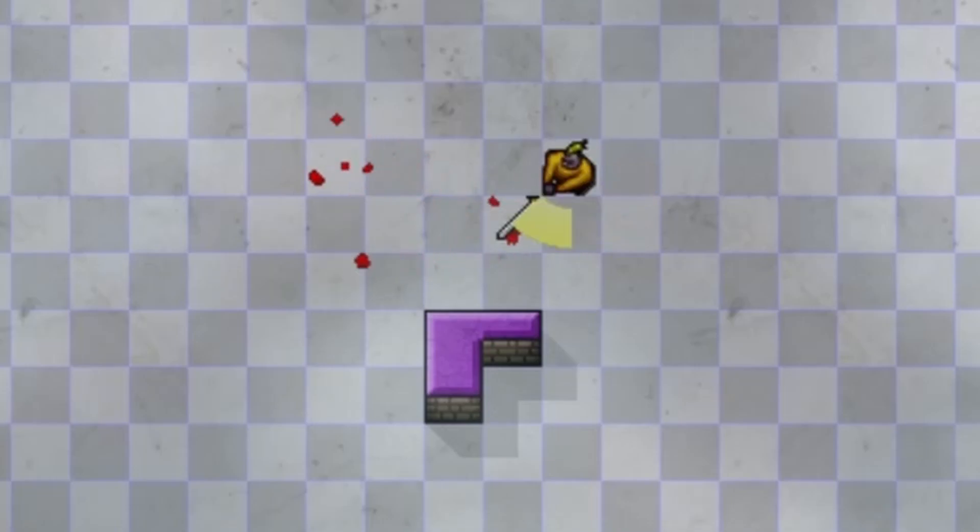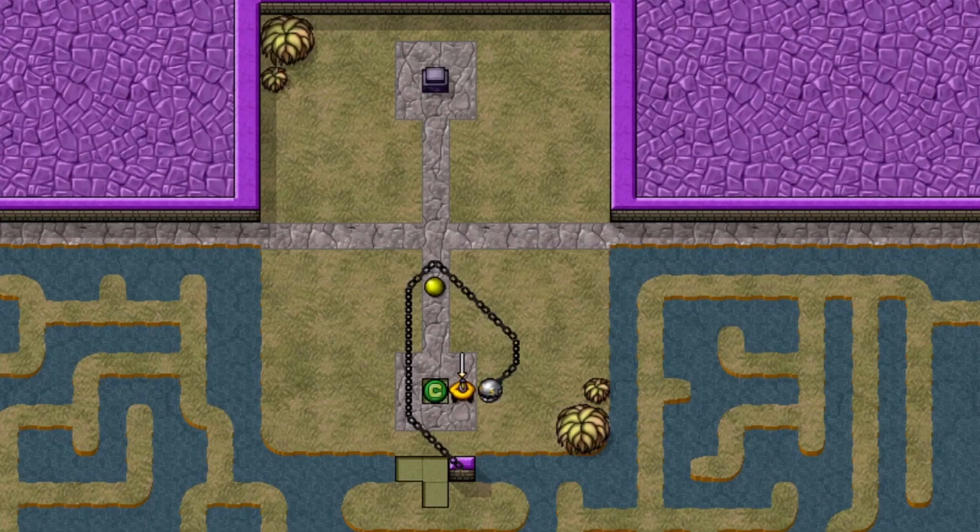Roaches are the simplest enemy. Every turn they move towards you. The Chain Chomps from Mario can't be killed. They also move towards you, but their chain has limited range.